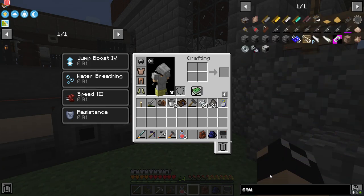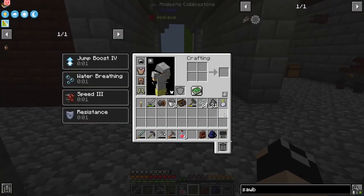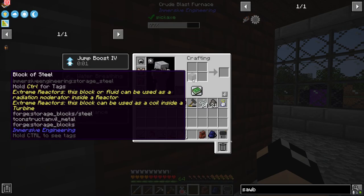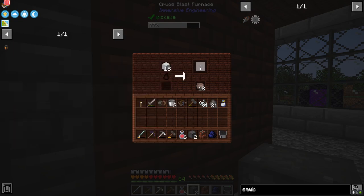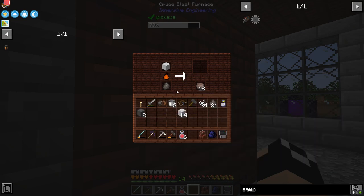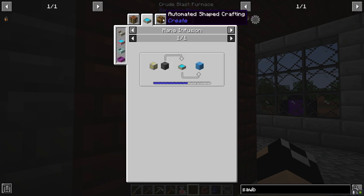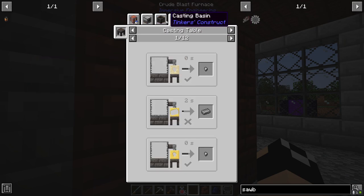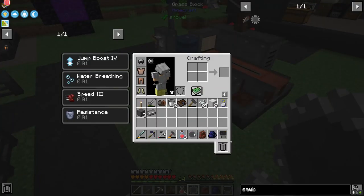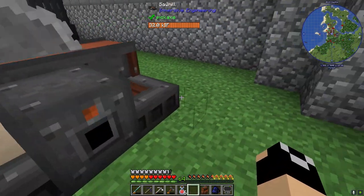We're going to make a saw blade to go inside the sawmill — four steel and four ingots. There's another bug where if you make steel as blocks you can't break it down. That's okay, I'd rather have it working. Actually, since we now have Tinker's, we can just melt it down. The saw blade will have durability so we'll have to replace it after so long, but that's really not a big concern — it's just basically four pieces of steel.